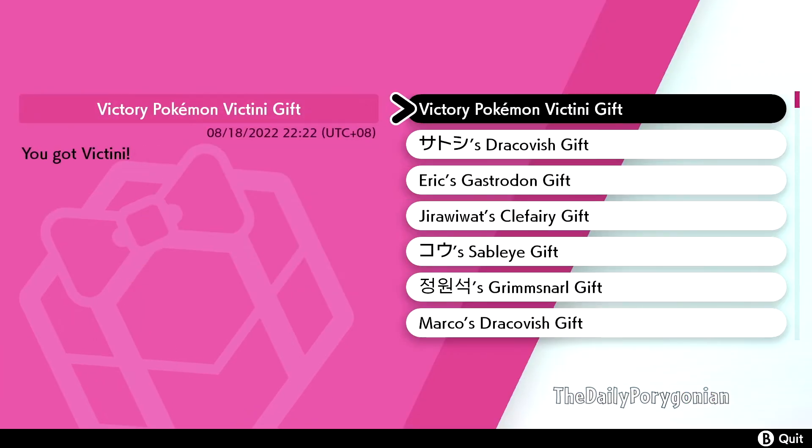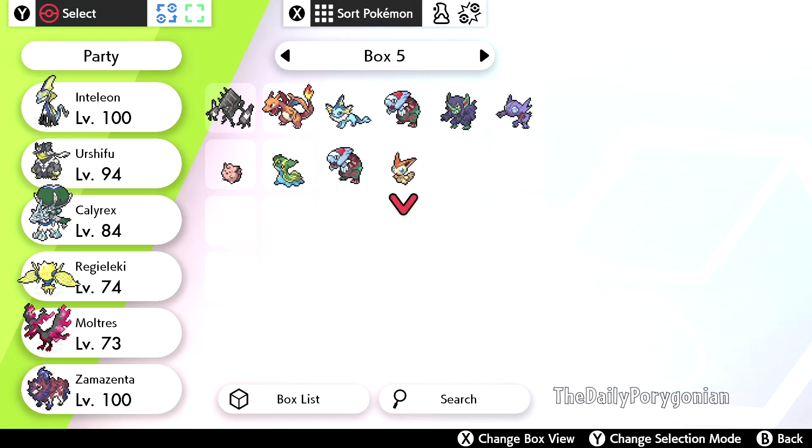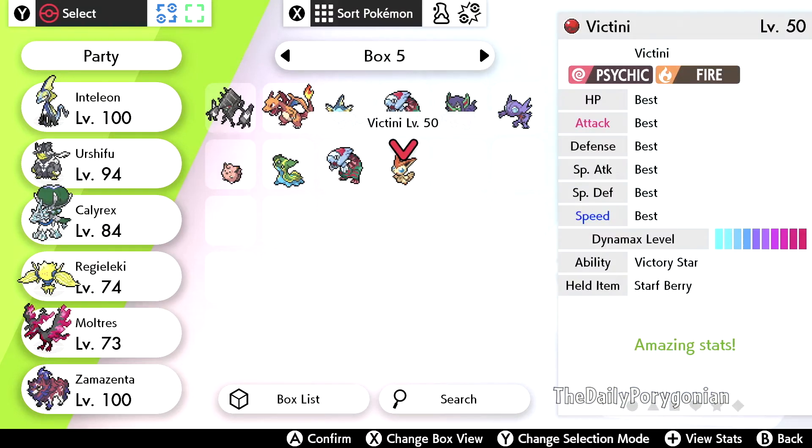Before we do that, let's check our Mystery Gifts — that is the card right there. Now quickly over to our boxes. Heading into the box. As you can see, Victini comes in a Cherish Ball.